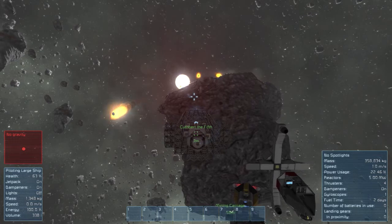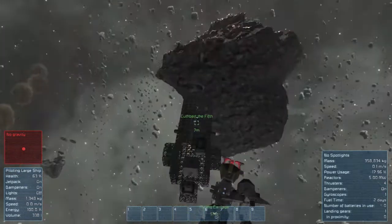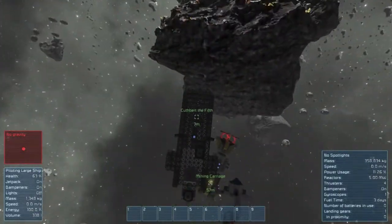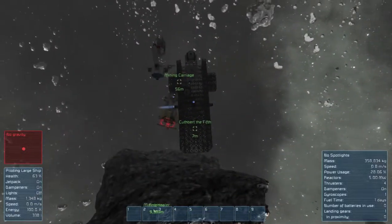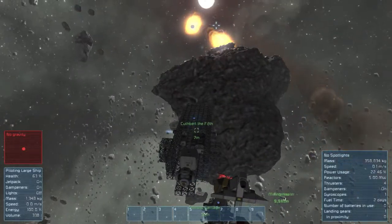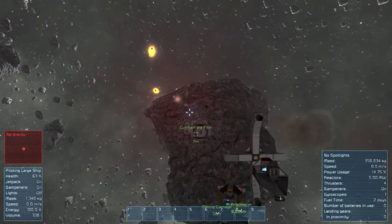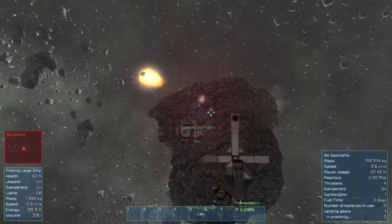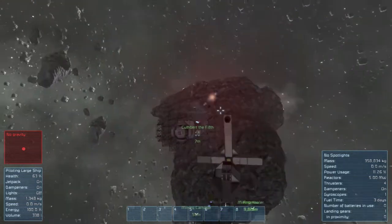This is the first test flight of Cuthbert V. We shall now go right, as we built the left-hand thruster first. And yep, we're moving! Success! So now I can shuffle a little further behind the rock, because there's not a whole lot of rock left over there. A little close there — barely does it. I'm really quite chuffed with that.